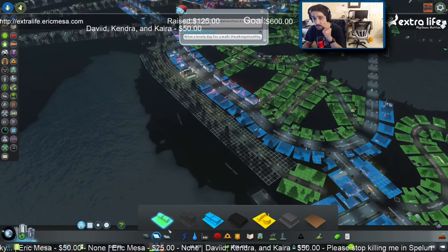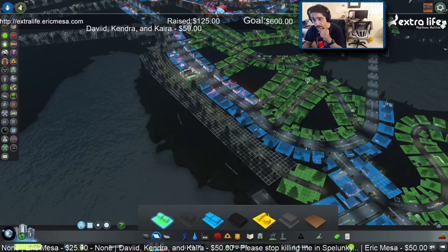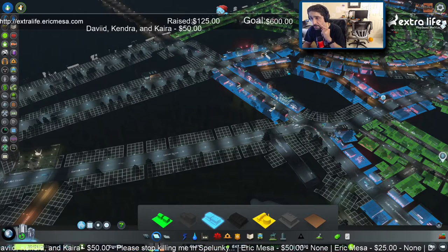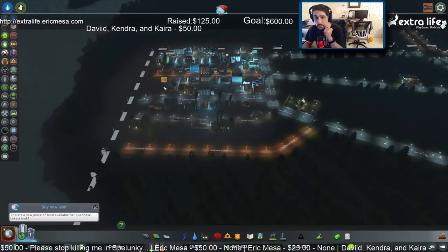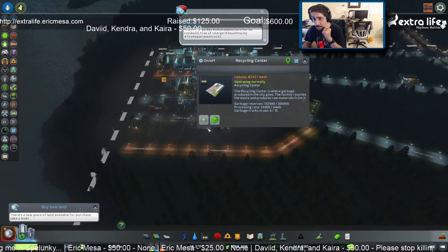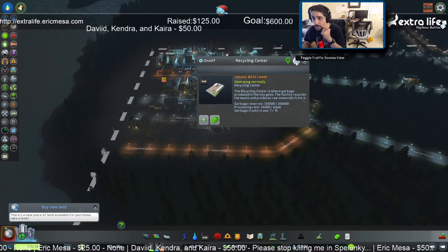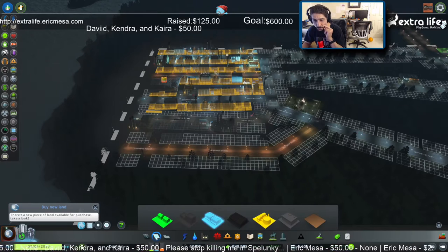All right, excellent. So we've done that. At some point we'll probably want to connect the roads, but for now don't worry about it. I want to make sure we don't put any high-density residential in there. There's a fire right there. We have a need here - it's 40% full already. Here we've got quite a bit of capacity - we're like halfway.